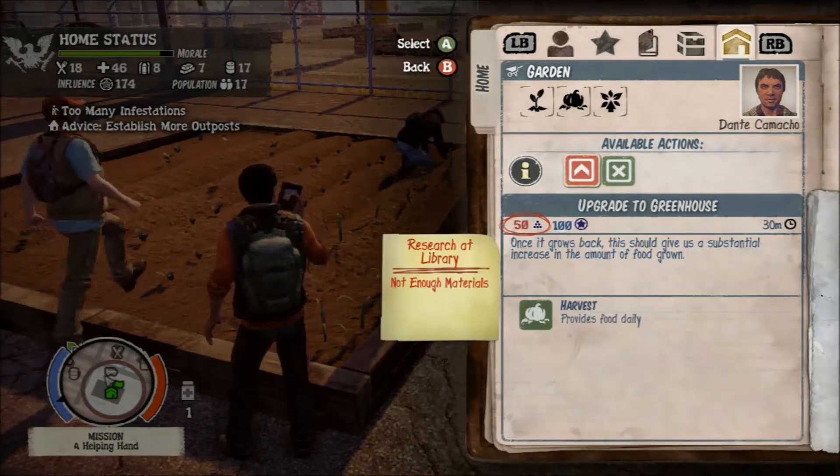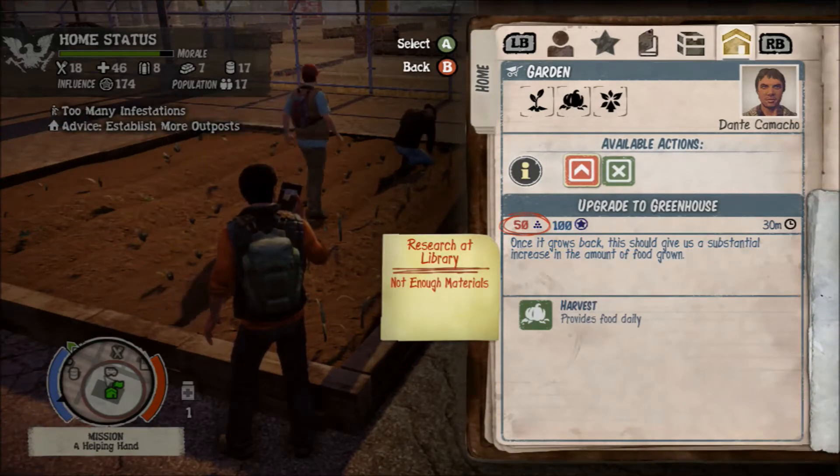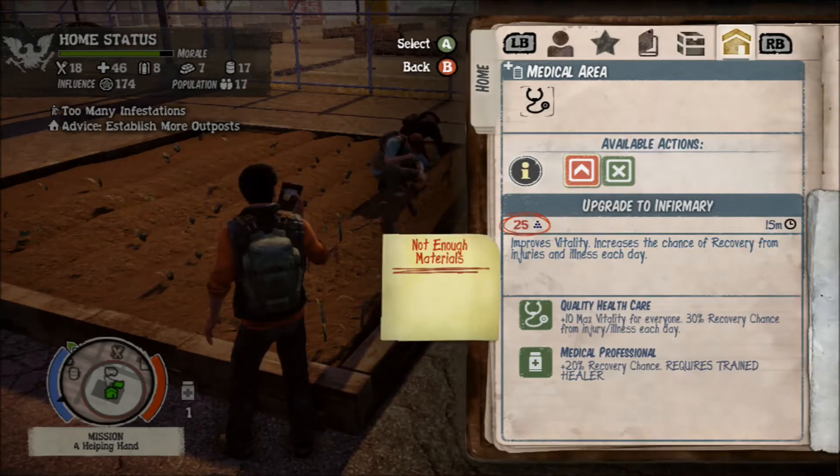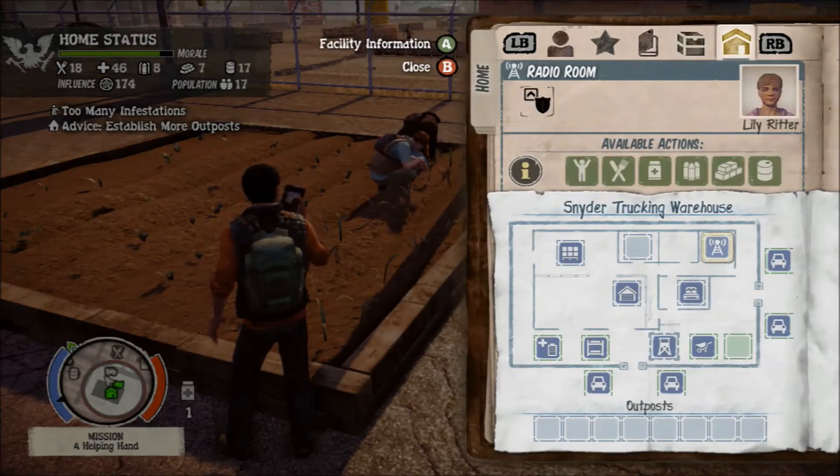What I'm going to want to do is upgrade my medical area to an infirmary. So when I go over to it, it'll show you that I need 25 materials — it's circled.